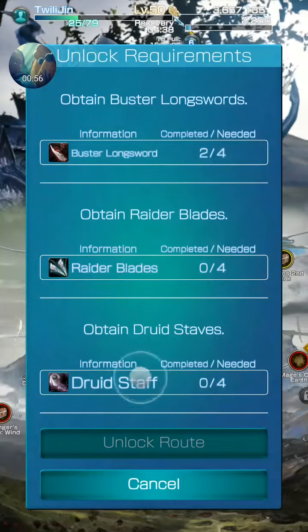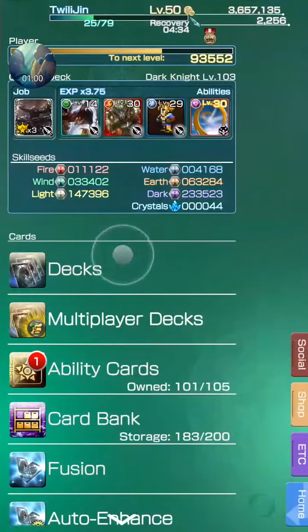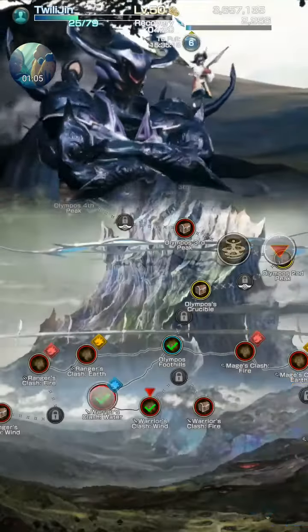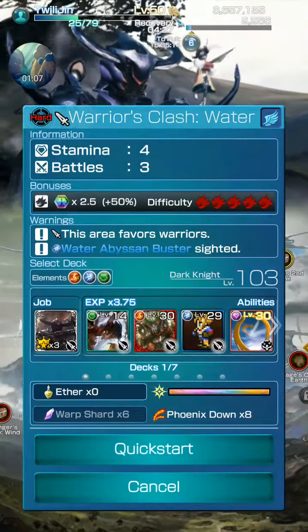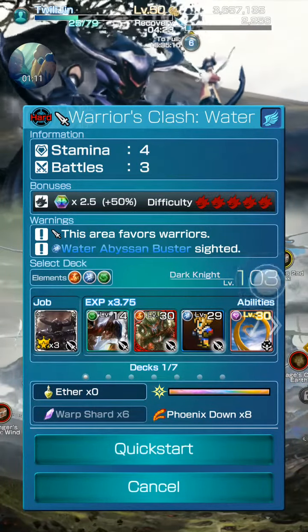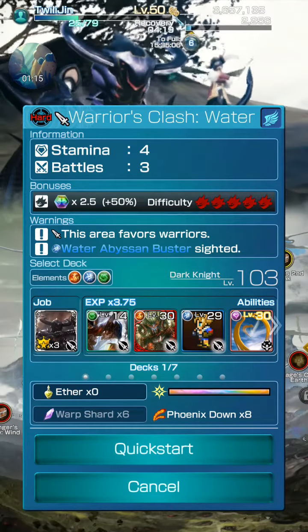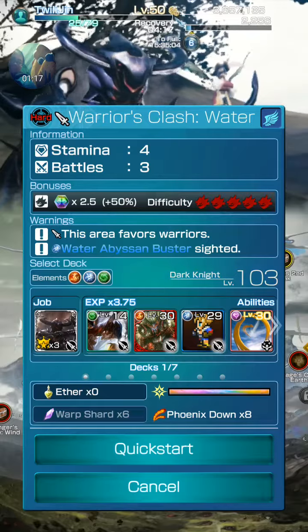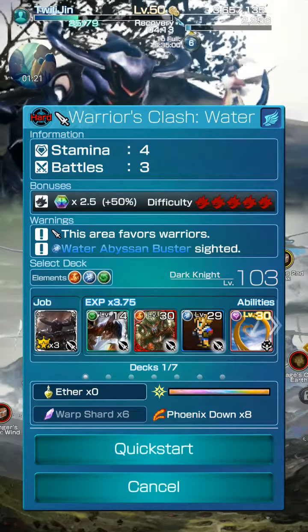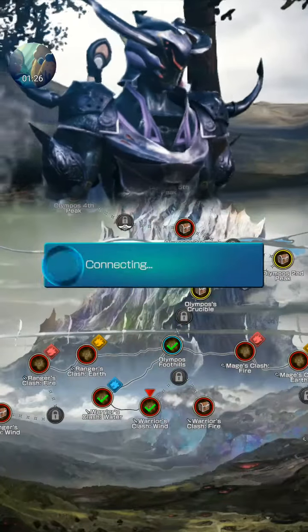You have to do it for the other classes as well. During this time, if you see my current deck is 103, if you play this stage you'll notice that my deck is glowing and there's a boost in your damage if your deck favours the path that you are on. Let's give it a try — this is hard mode.